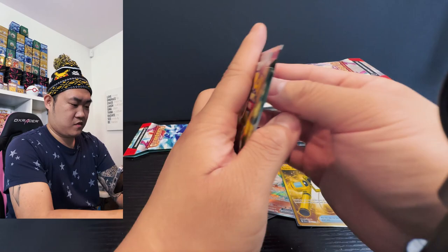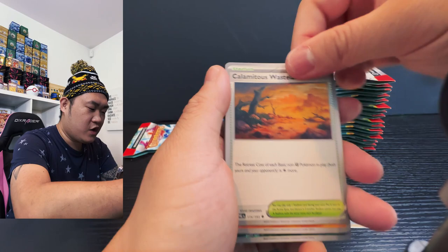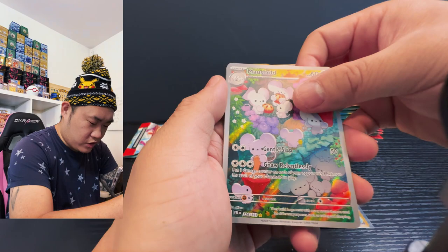We have ourselves a Slugma, Wooper, Pikachu, Kubfu, Honchkrow, Waisline trainer, Primeape — what is that — Primeape, and then we have a trainer and a Moschief with illustrated art. Not very nice, cool for the win.